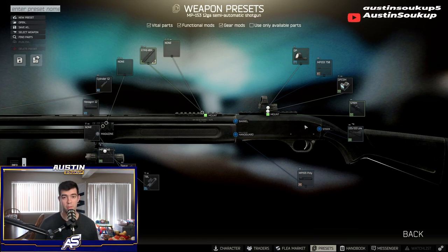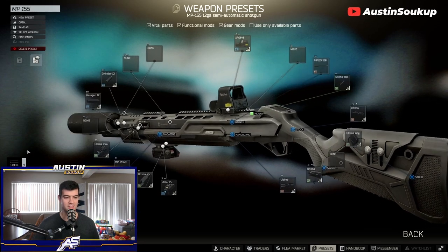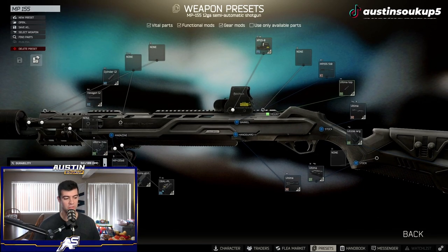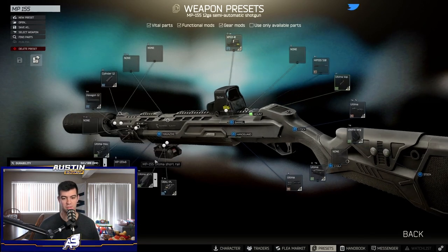Moving on to the MP155 — here is our MP155 build. This thing just looks insane first of all. The stats on this are actually slightly better than the MP153. This is the one I enjoyed using the most — a little bit lower vertical recoil, a little bit higher ergo, plus it just looks really sick.